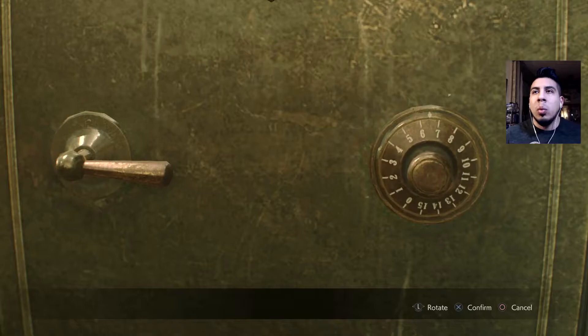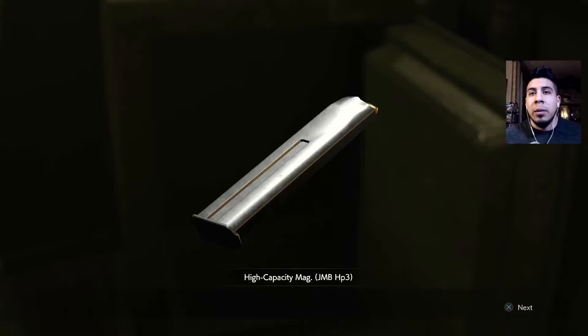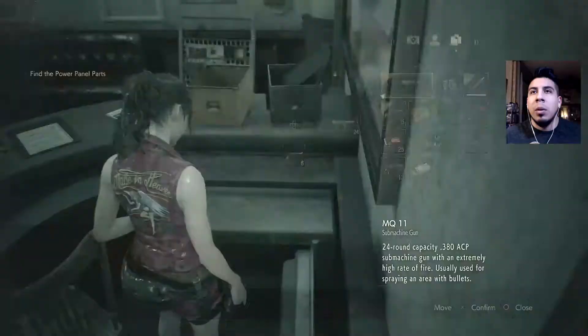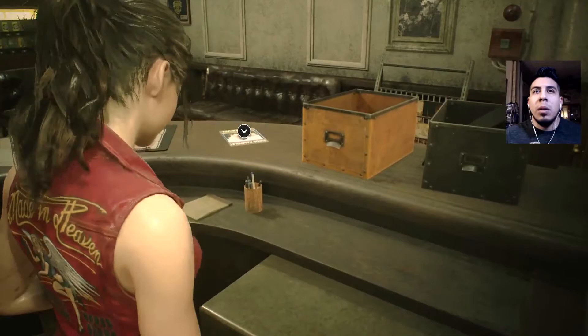6, 2, 11. Please be a hip pouch. High capacity magnum — it's not for this, right? Nope. Oh wait, did I not take it? Okay, there we go.